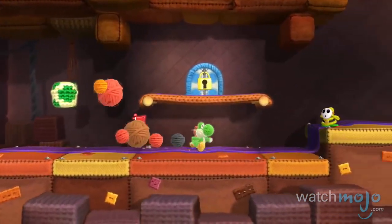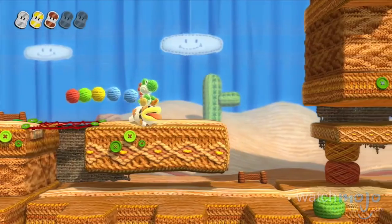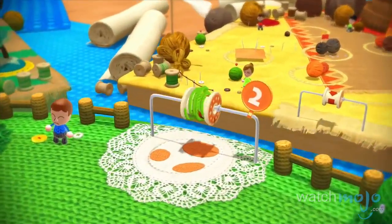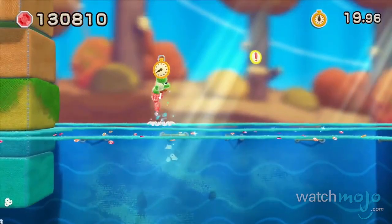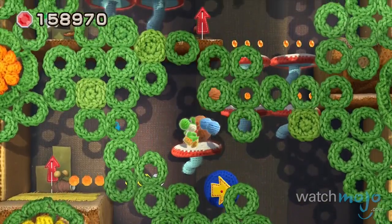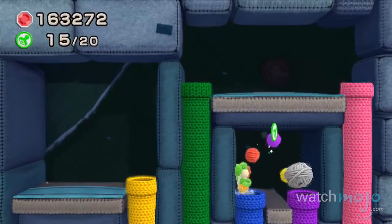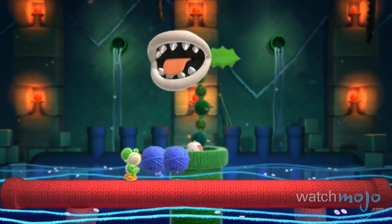This Wii U title draws visual inspiration from developer GoodFeel's 2010 game Kirby's Epic Yarn, with Yoshi's famed island depicted as a vibrant blend of wool and cloth. Beyond the lively and lovable aesthetics, Woolly World revives the collectible-based progression, flutter jumps, swallowing of enemies, and other series tropes with ease, giving the game a nostalgic charm.